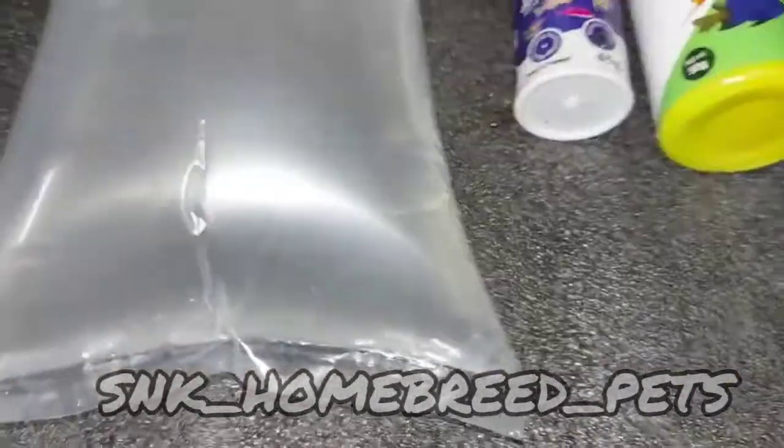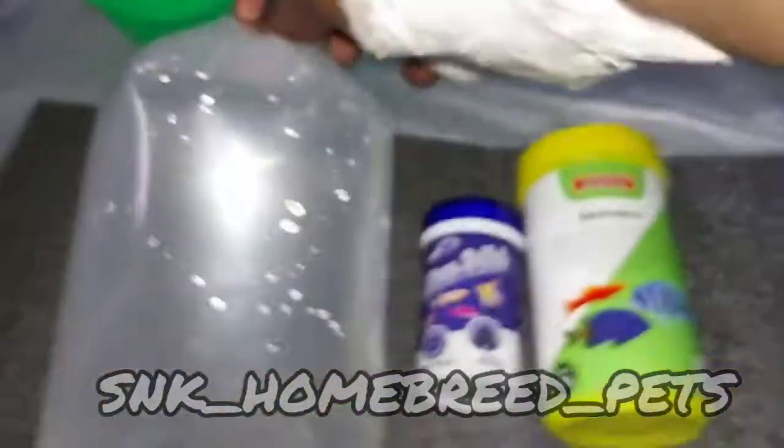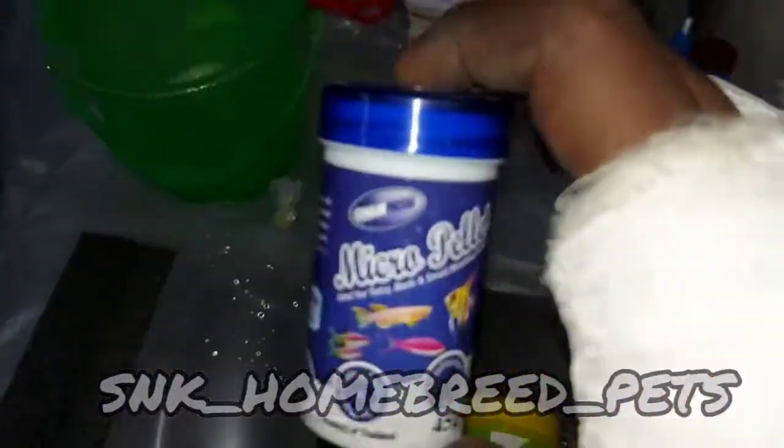If you want to put a bag in the bag, you can put a bag in the bag. We have a gubby fish and they are very colorful. We have a micro-platform from Spirina Flakes and a micro-platform box.